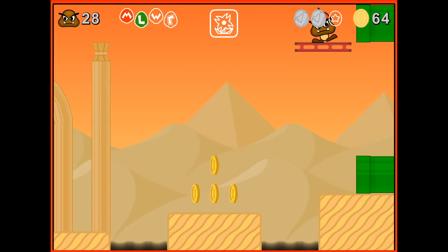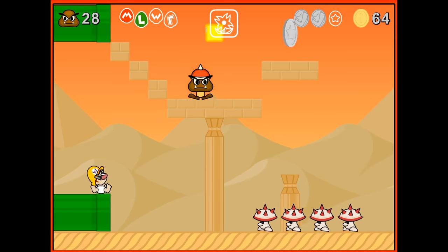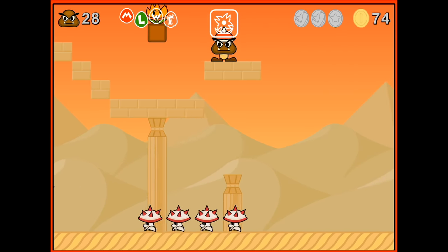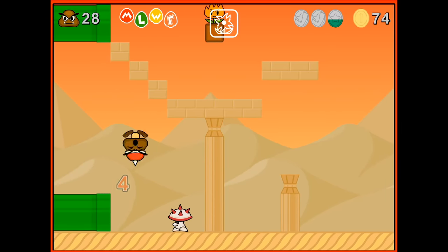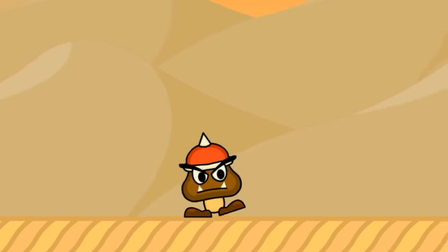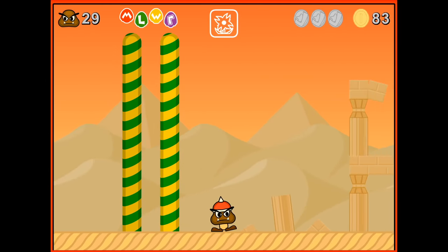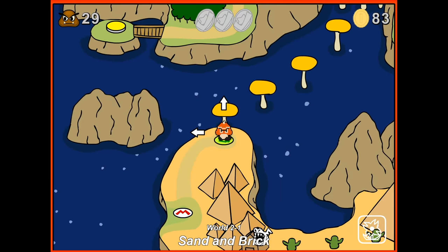That's how we do it — we gotta stay on the platform that we were on earlier. It takes us to the top, and we can easily get the other star coin. I love this spike flower power-up. Just awesome. Alright, we got all the star coins. Let's move on to level two. I like that the Goomba winks at me at the end.